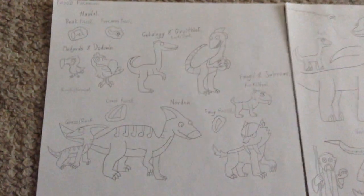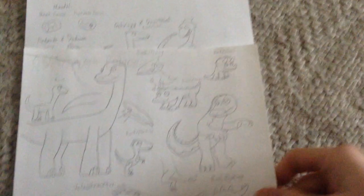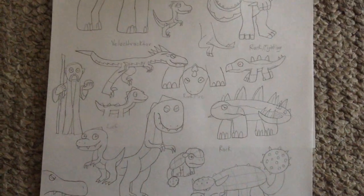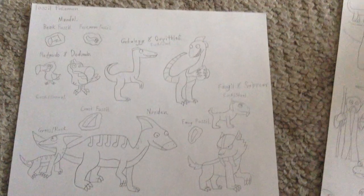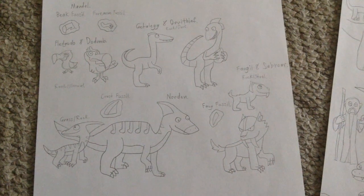These are for my fossil Pokémon for the different regions I'm working on. Not all of them have been perfected, but I want you to get an idea of what most of them would look like. There are some things that need to be changed or haven't been finished yet. What do you think? Are there some things that should be changed?